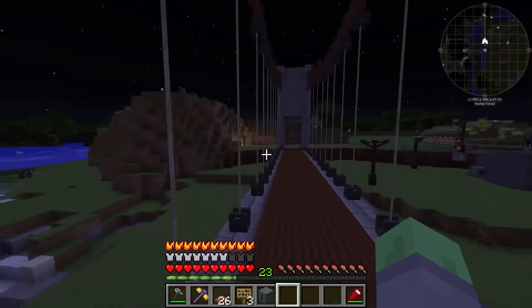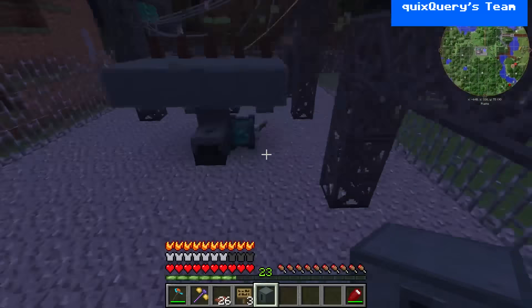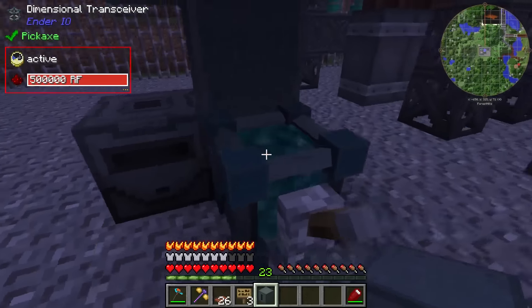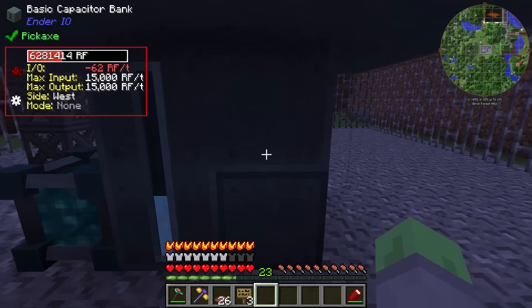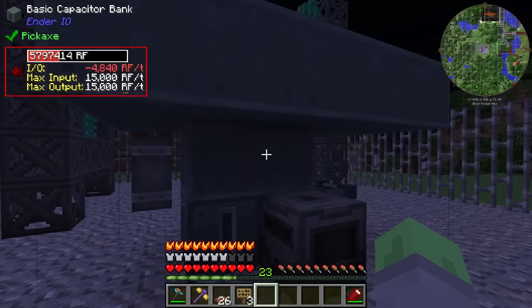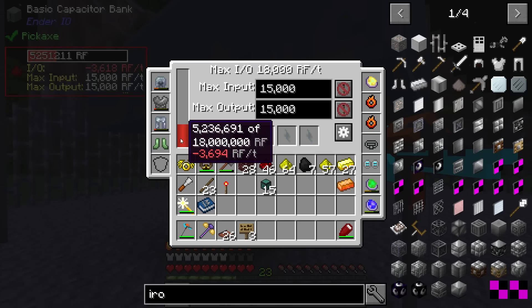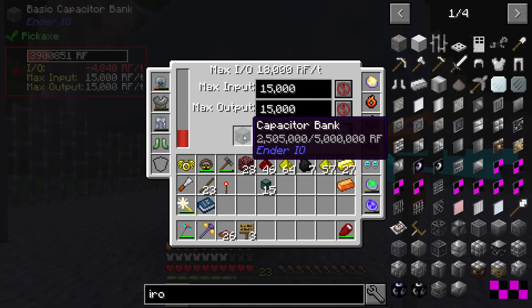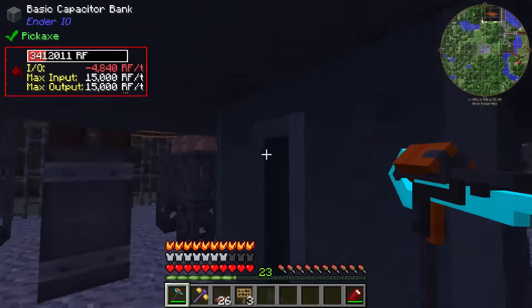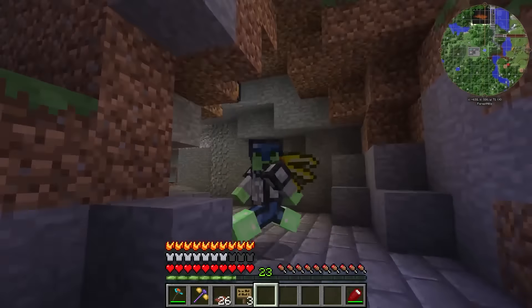Now that we have that set up, that is pretty much all I had planned for this episode. Hope you guys enjoyed it. I'm going to go put this capacitor bank up with the rest of our stuff. Currently, we are helping out Avnior with his power situation because he has had some issues with stuff taking power when it probably doesn't need to take power. Hope you guys enjoyed this episode, and I will see you in the next one. Take care. Bye.